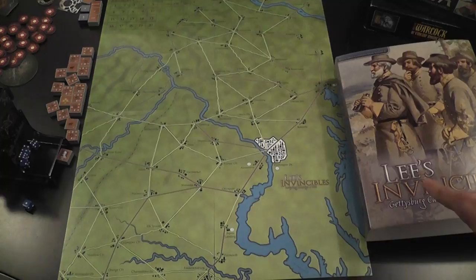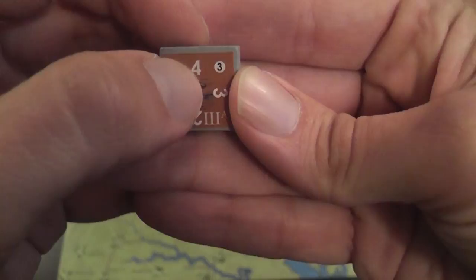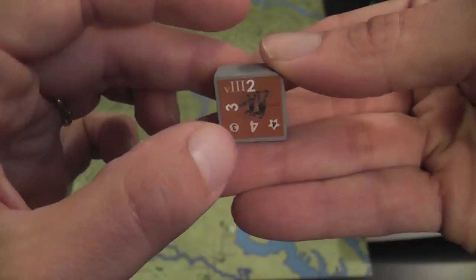This is a block game, so units on the board are represented by wooden blocks that stand up facing the owning player, so the opponent only sees where your units are but not exactly what they are. Units have hit points, and the current number is the one on top of the block depending on its orientation. When the unit takes a hit, it is rotated to indicate the lower value; when replenished, it is rotated the other way.